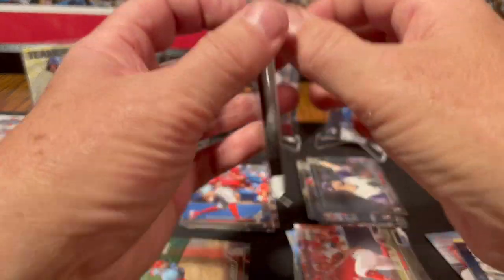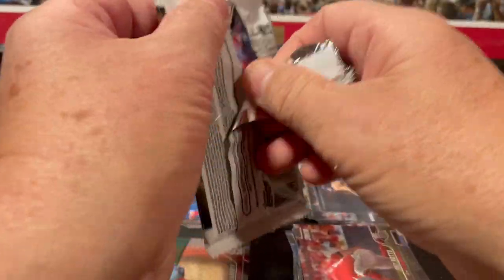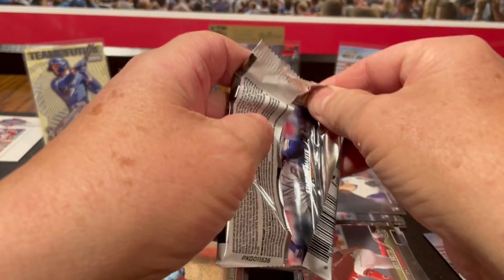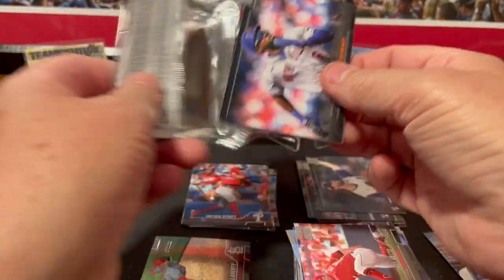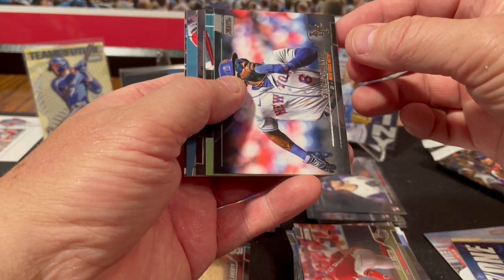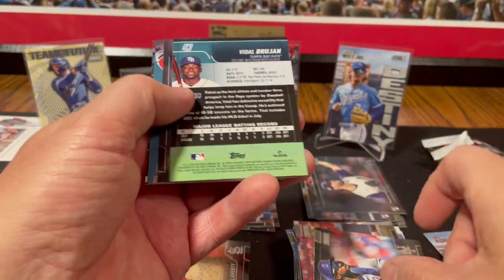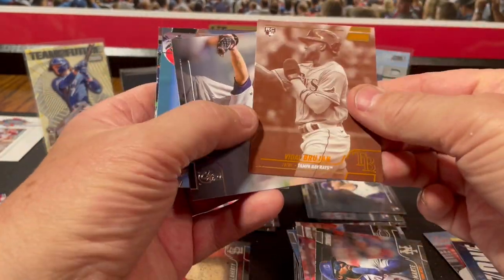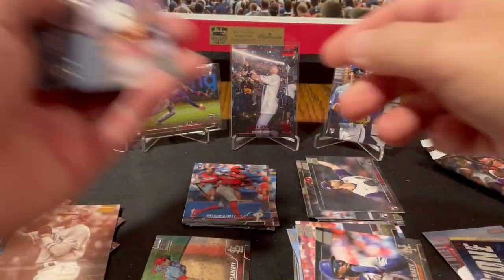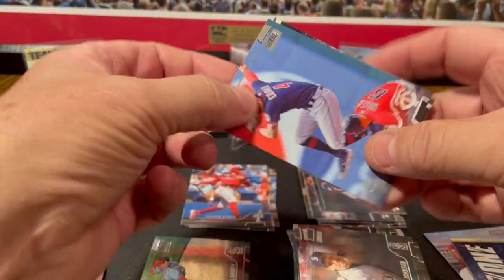Three more packs — nothing I would categorize as a hit yet. Usually you get at least one kind of harder-to-hit card, like one out of 100 packs or one out of 192 packs. Starling Marte. Vidal Brujan sepia rookie card. Randy Johnson, the Big Unit.